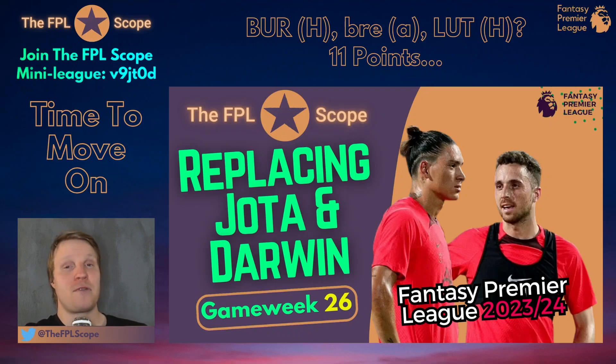In the end, just 11 points from GW24 and GW25 from those three really nice fixtures for Darwin and Jota. Quite a letdown, but we just have to move on. There's no reason to keep them — they're not going to have good fixtures going forward. They both blank in GW26, which most people knew already. Most people were actually ready to replace them regardless of the injuries. You can't really trust Jota, and potentially not Darwin Nunez either, to be back for Nottingham Forest away in GW27.